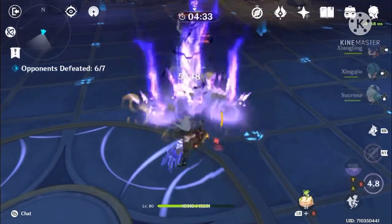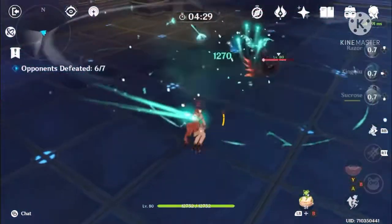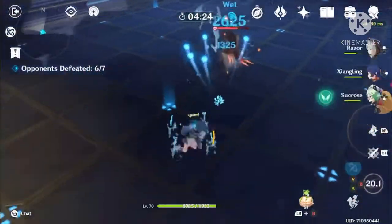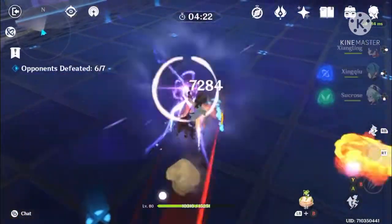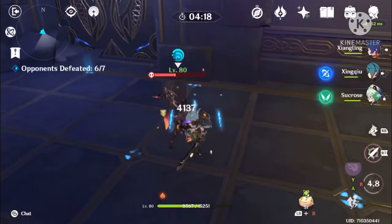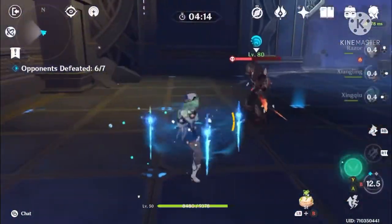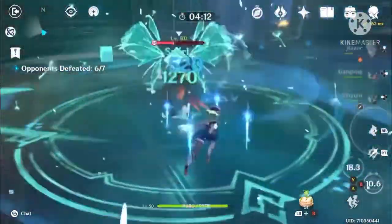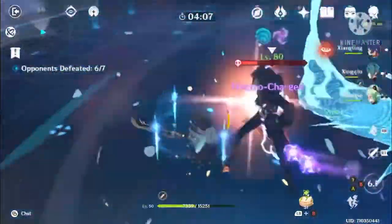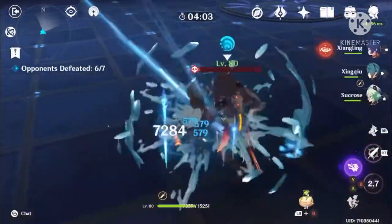You just run in with Razor and keep attacking. Then switch to Sucrose and proc the electrocharged reaction, and go back in with Razor again.